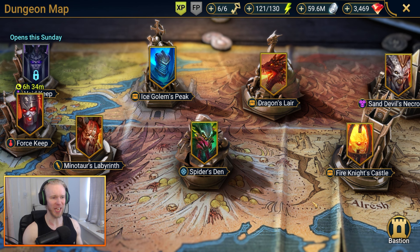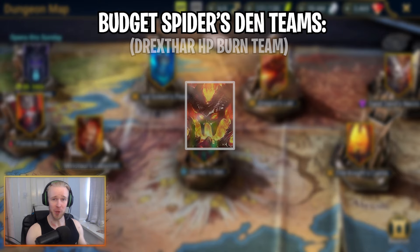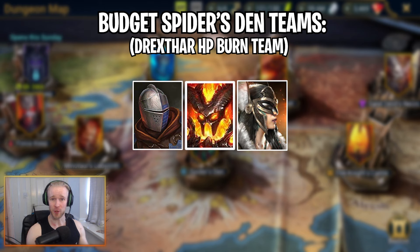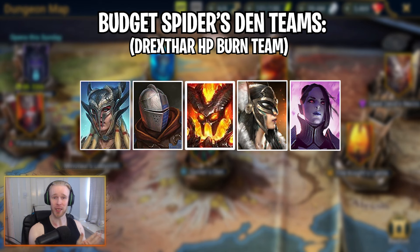I'll probably do a video in the future covering every champ of every rarity for Spider's Den. For now, let's break down a few very budget Spider's Den teams you could look to assemble. The first is a budget Drexar HP burn team: run Armager and Hykatoon as accessible turn meter control champs, Sil of the Drakes for extra control, big AoE stun on the spiderlings, and increased survivability from her passive heal ticks, with Drexar as your Force affinity tank into Spirit affinity stages like stage 16 and stage 20.